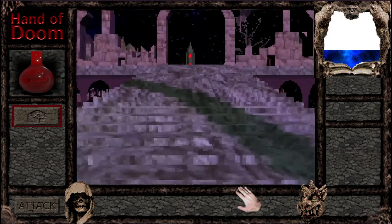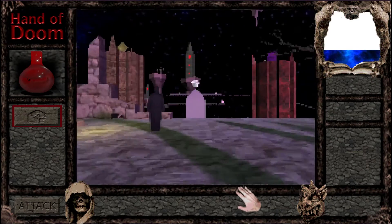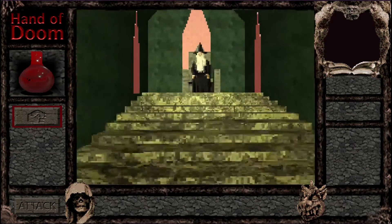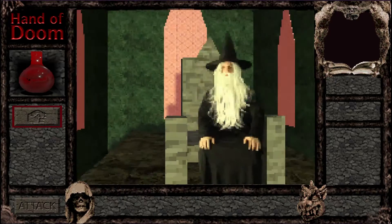You can expect to see some fun spells and other secrets hidden away for you to find. In Hand of Doom, the player takes on the role of a new apprentice wizard under the tutelage of a powerful sorcerer.